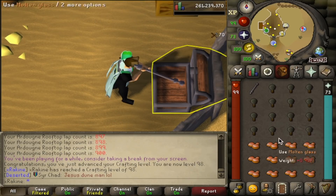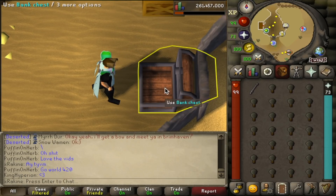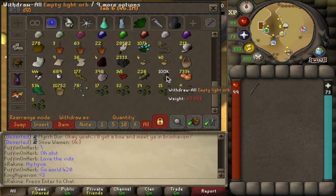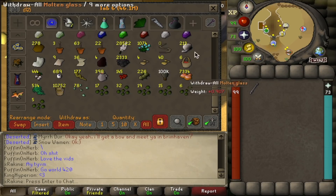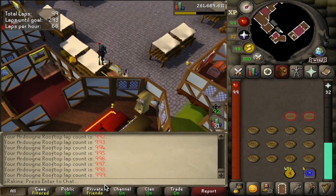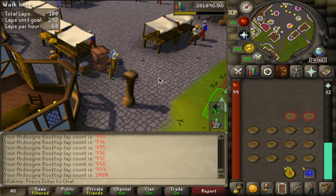Not quite at level 99 yet, but we do have a cool little milestone. When I deposit these light orbs — bam, a stack of 100,000 of them. I think that's pretty cool — a white stack of light orbs. And another cool milestone down here: 1,000 laps at the Ardougne rooftop course.